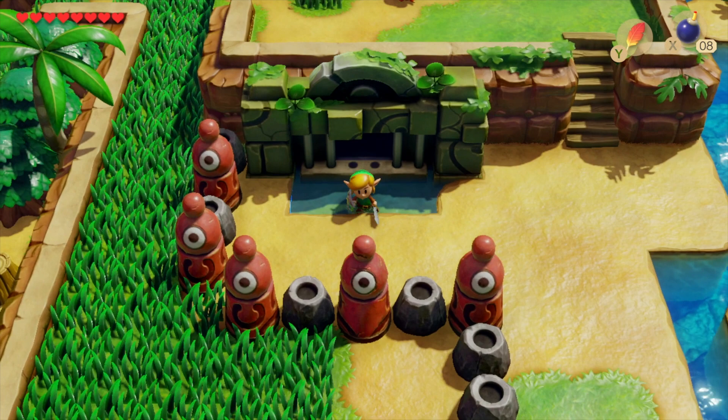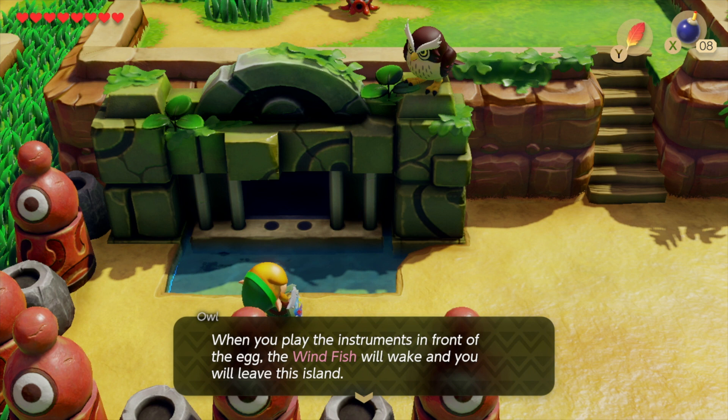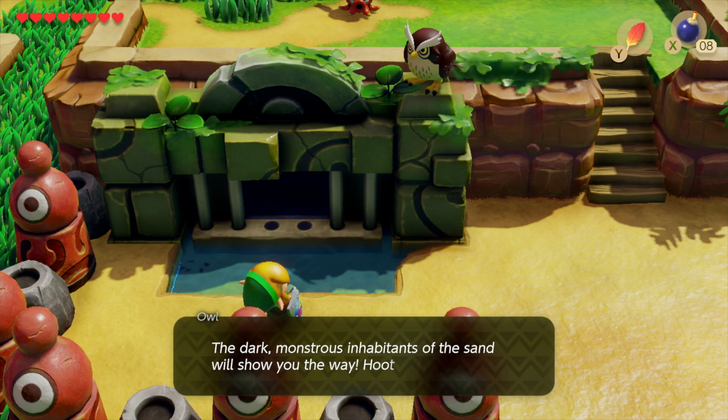Once you finish Key Cavern, you will find out from the Owl that you need to make it to a place called Yarna Desert. However, it's not so easy to get there — it's quite a way away and there are a lot of different steps to go through. I'm going to talk you through all of that to show you exactly where you need to go and how to get into the desert.